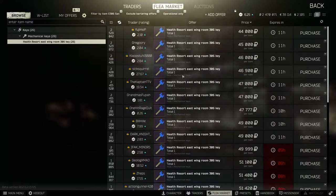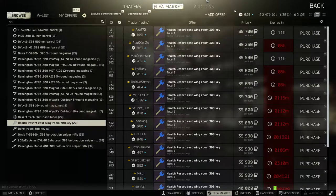You aren't going to need a key for this one — it's the health resort east wing room 306 key and it's going to set you back around 45,000 rubles. You can also gain access to room 306 with the 308 key, which is going to cost you 38,000 rubles.